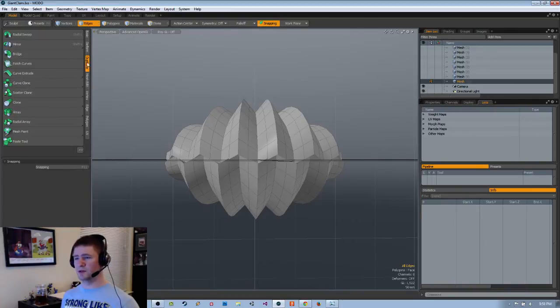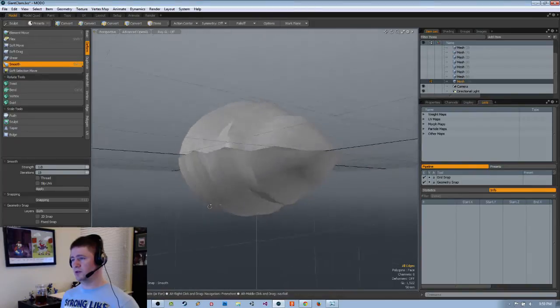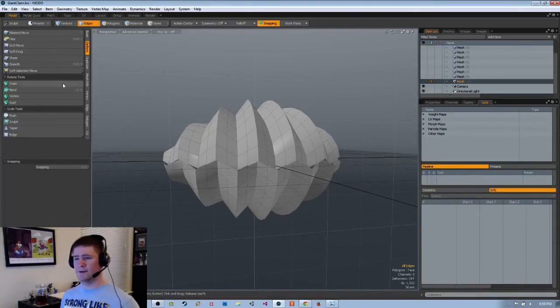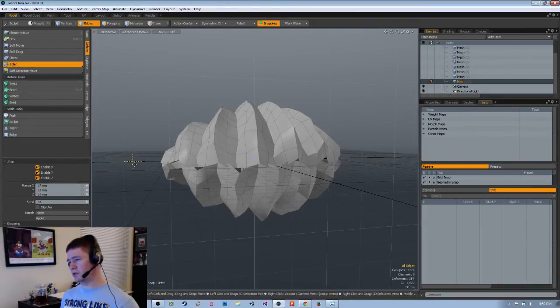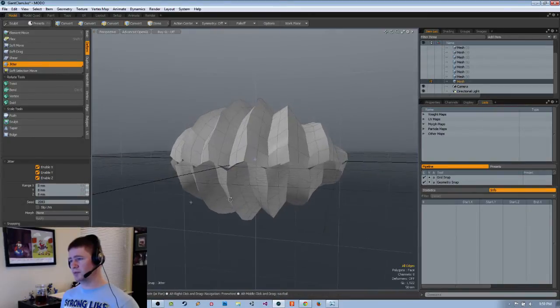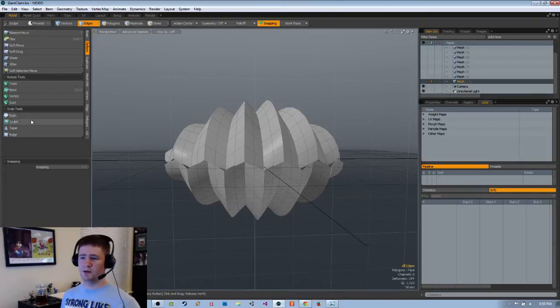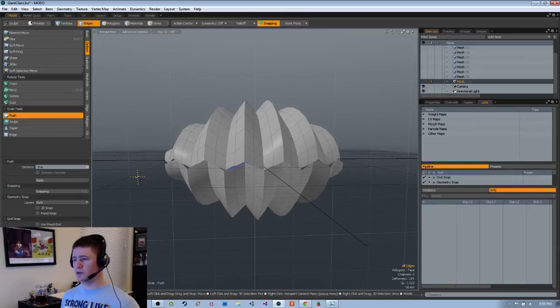Smooth seems to be — well, it had been doing good things for me all night, but it's kind of failing me now. How about — I don't really care to add randomization to it. Yeah, it just looks ugly. Push — that's kind of more of what I was thinking.